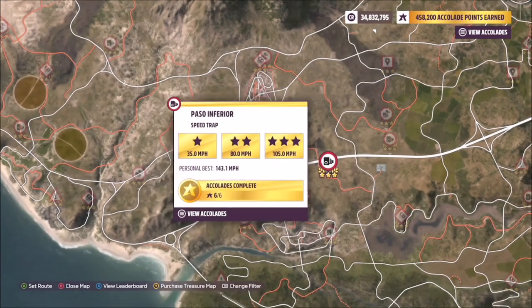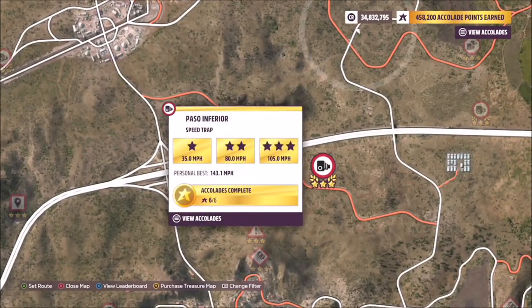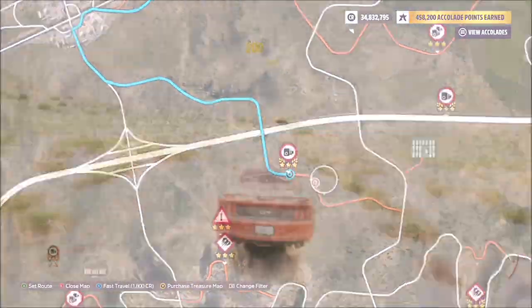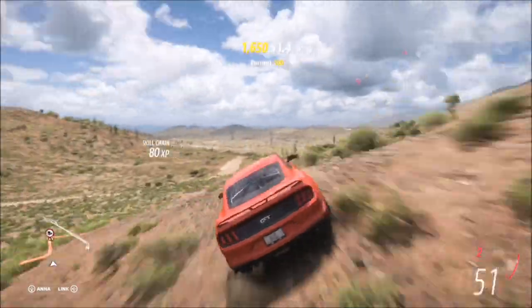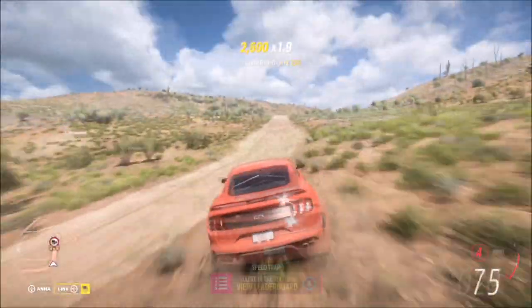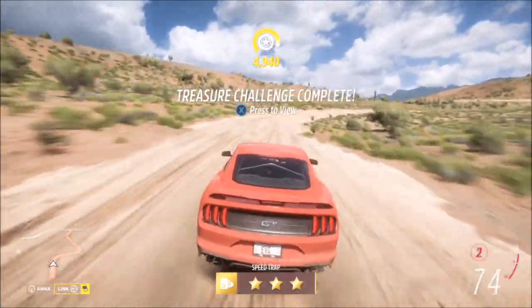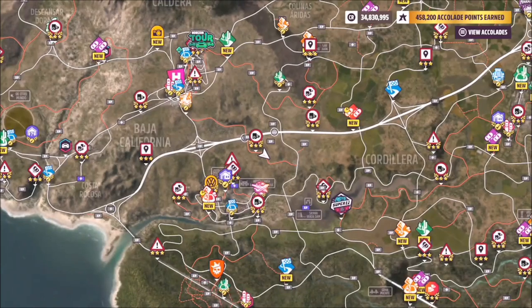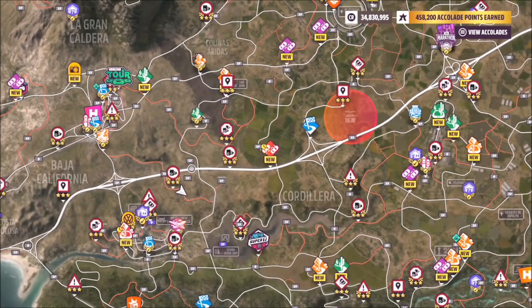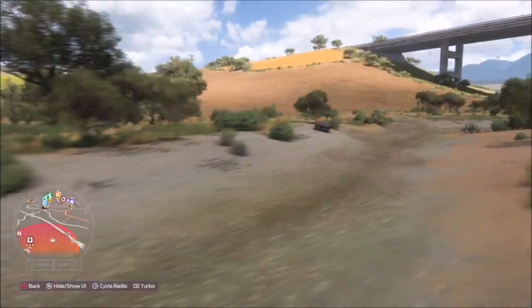The PR stunt we're going to use is the Paso Inferior speed trap, because three stars there is only 105 mph — super easy to get. I've sped up the footage of the first three three-star runs, then slowed it down for the last one. If you get three three-star runs, you only need one star on the last run. At 105 mph, it's probably one of the easiest PR stunts in the game.